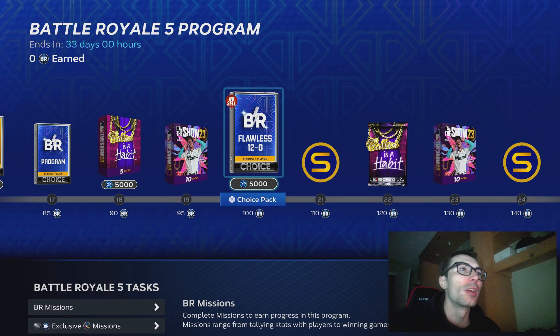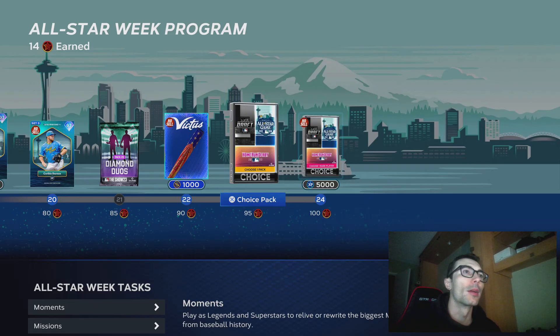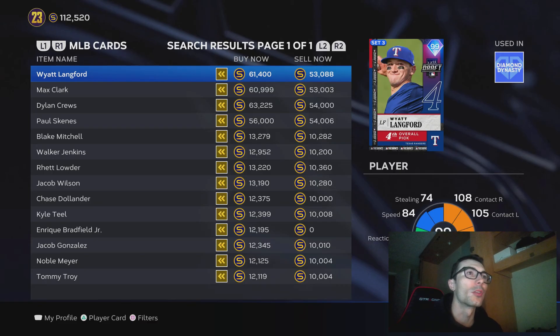The reason I mention a flash sale is that when there is one, those cards in the pack will go back to the quick sell price. I believe once these packs are no longer on sale and once a lot of people have completed the program, I think a lot of the base round players will go up to around 13, maybe 14,000, maybe even 15,000. I would stay away from the All-Star Game players simply because they're not as good as the Draft Pack or Home Run Derby cards.